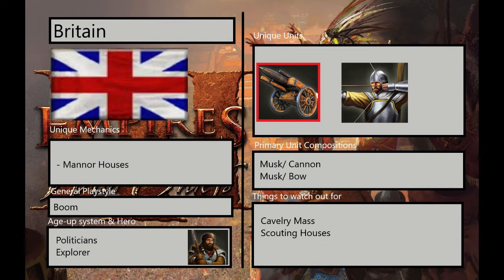In terms of unique mechanics, Britain really only has one, and that's the manor houses. Britain's houses cost extra — they cost 145, I believe, after the February patch — and they do the same thing as a normal house, but they also spawn a villager when they are created, which goes straight into Great Britain's basic playstyle, which is the boom.